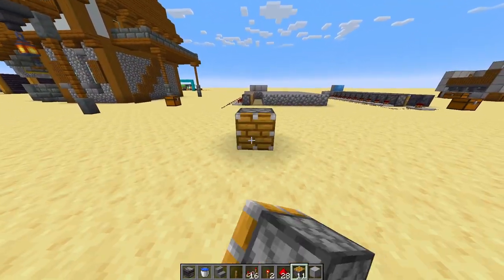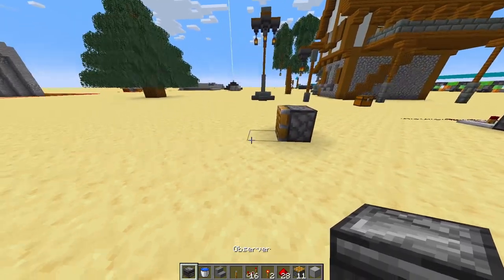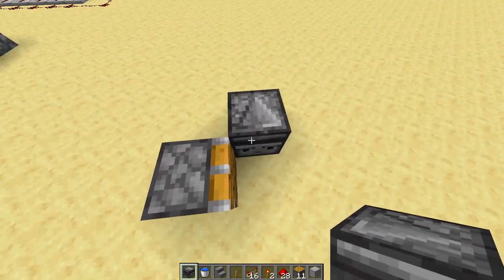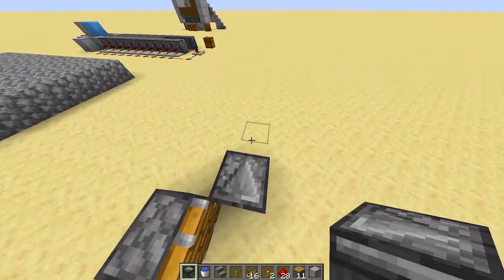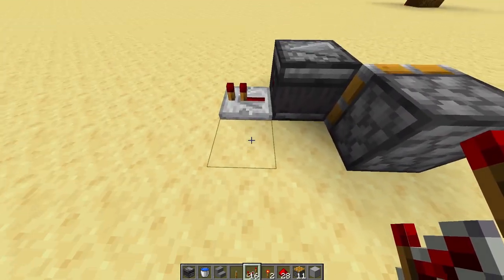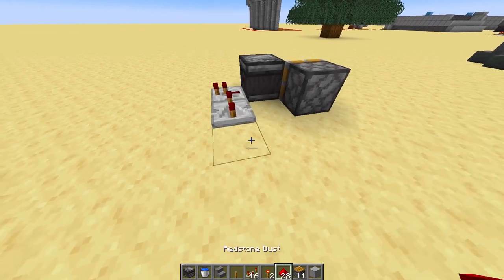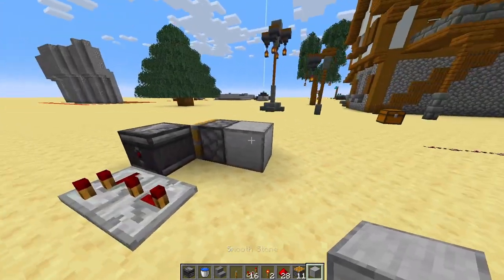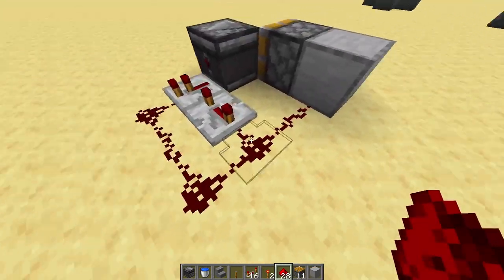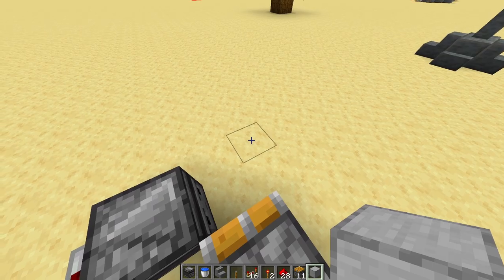The very first thing you're gonna want to do: slap a piston down right there. Next to the piston, facing into the same block that the piston is pushing, chuck an observer right there — the face should be there. Behind the observer you're gonna put a repeater on zero tick delay; facing into that repeater you're gonna put another repeater on full delay. Then place a solid block behind the piston and run your redstone all the way around to the first repeater.